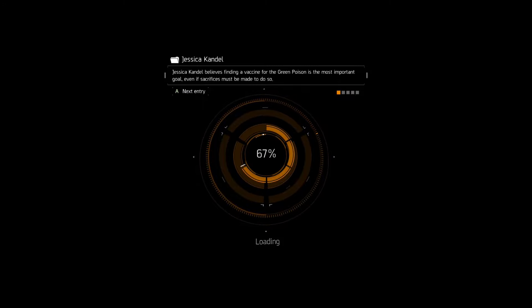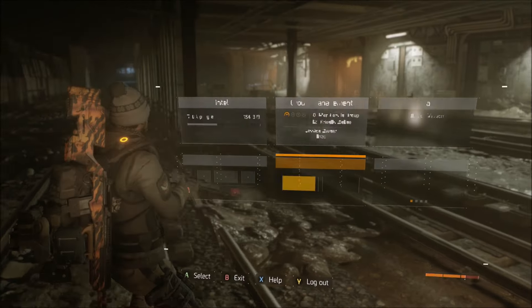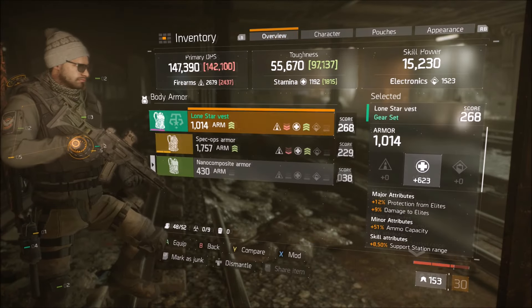So put on all the gear that lowers your Toughness all the way down. Once you're at around 30,000–40,000 Toughness, go ahead and start up the mission. Once you're in the operation, you'll see your health is still going down.